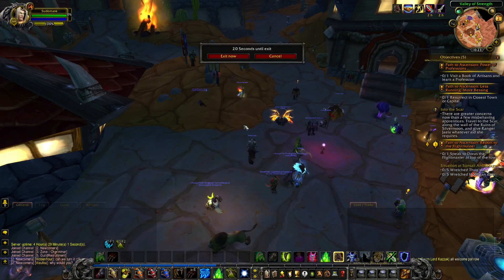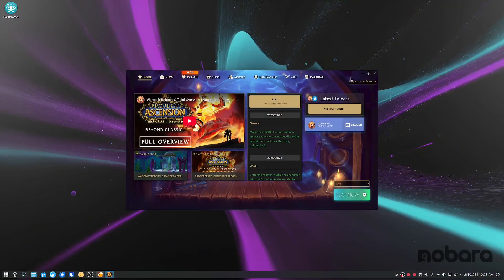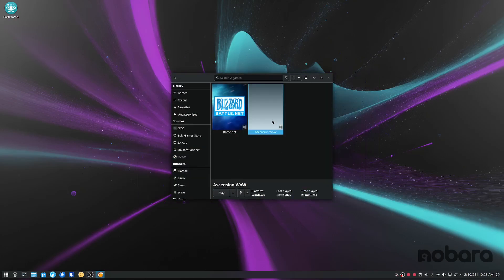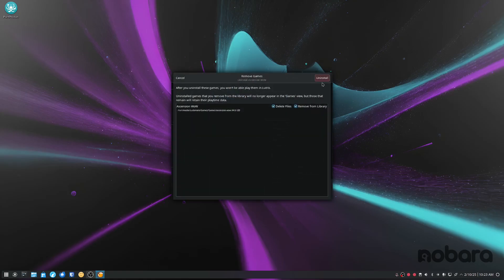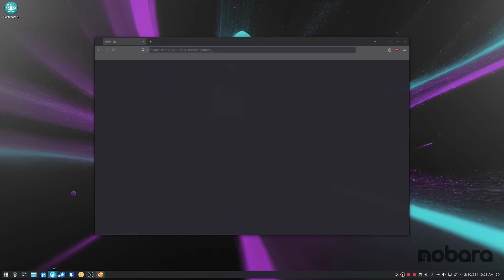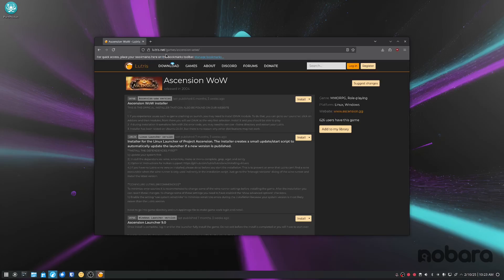What we're going to do now is install it. So we're going to remove everything — it's going to be a full fresh install for you. So how do we put it in? Easy. Go to your favorite web browser, go to lutris.net, search games slash ascension-wow, and install the top one there.